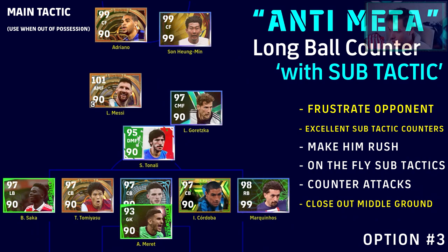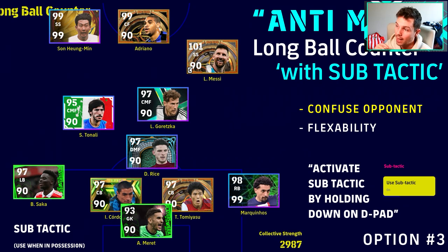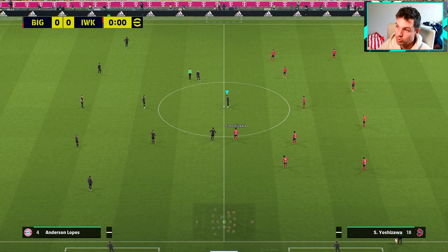Option three is long ball counter with sub-tactic — probably my favorite. A lot of people look down on five at the back, but what they miss is how easily you can switch it up with the sub-tactic. For anyone who doesn't know how to use sub-tactic, it's simply holding down on the d-pad in-game. This is all about frustrating opponents, closing down the middle ground, flexibility, and confusing opponents. When you hold down on the d-pad you activate the sub-tactic, giving you a secondary formation — a more traditional 4-3-3 with two strikers and a more meta shape.